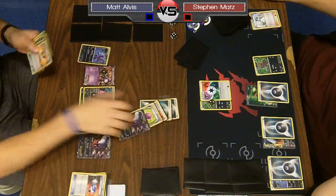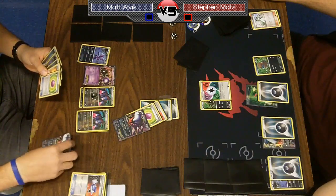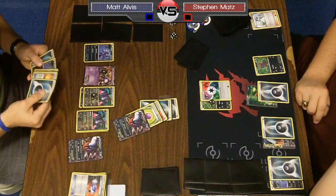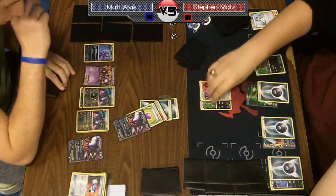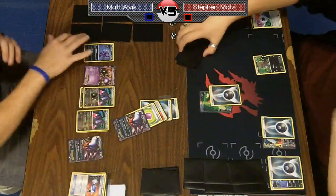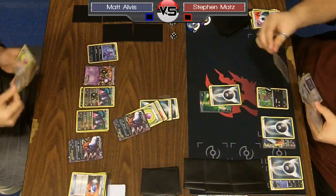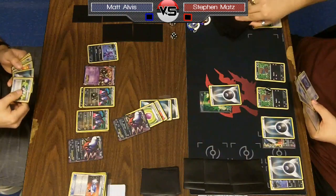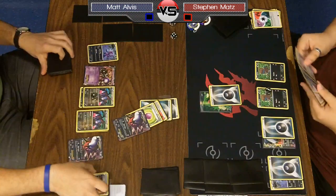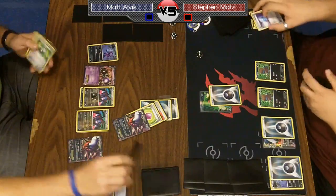Matt has another Eevee Light and contemplates playing it down, worried about a Tool Scrapper. He takes the first prize. Now it's up to Steven to respond. He needs to evolve his Deino or it'll get knocked out by Night Spear for 30 damage. He could play a Max Potion if he has it — and looks like he does — so he just goes ahead with the Max Potion on the Deino.